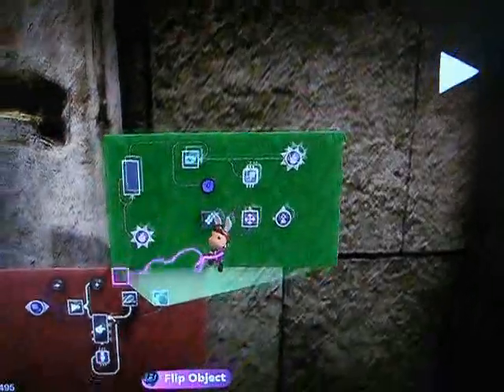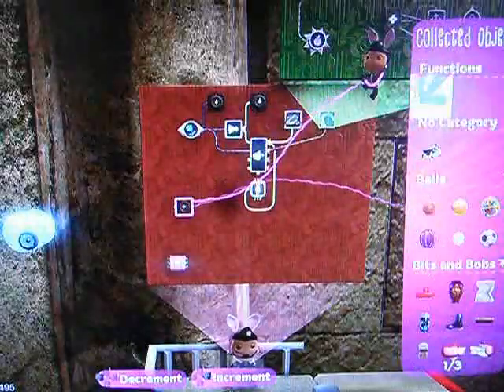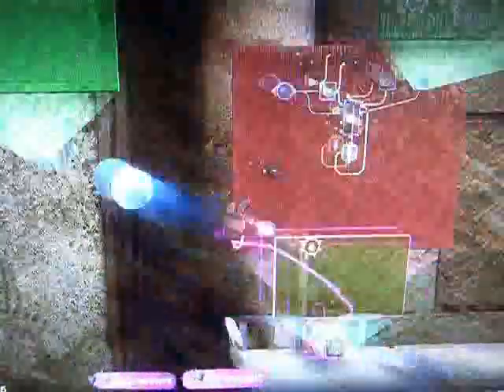We're going to take advantage of the dynamic emitter object linking right now. We're going to capture the bubble, and even if we change it, it'll automatically update in the emitter — one of my favorite features in the new game.